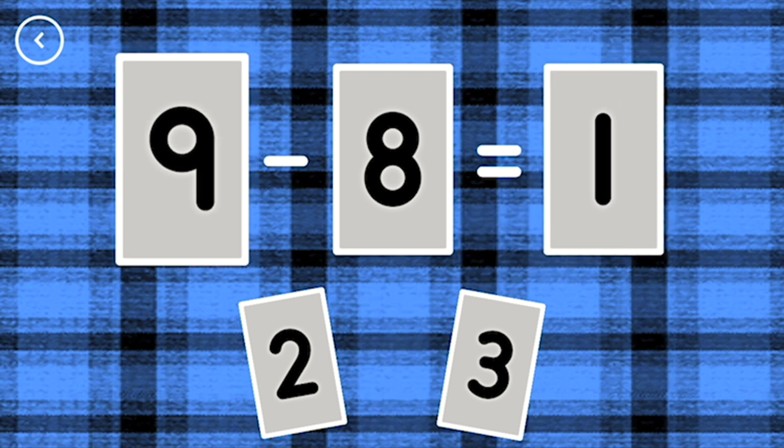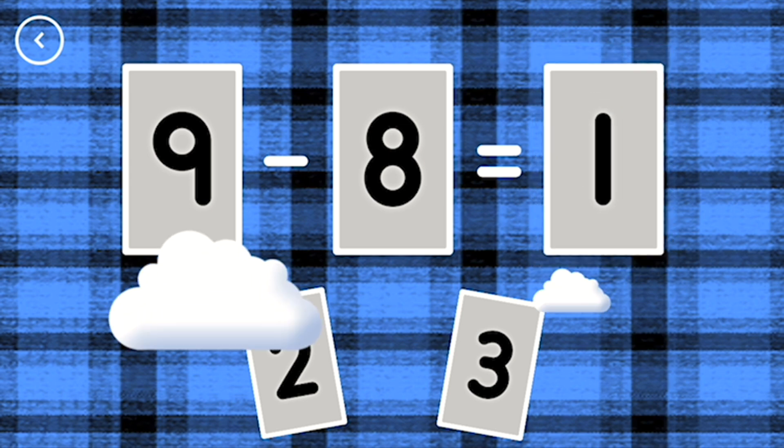One. Nine minus eight equals one. Correct!